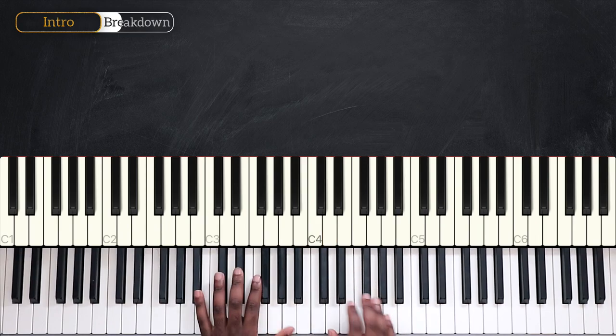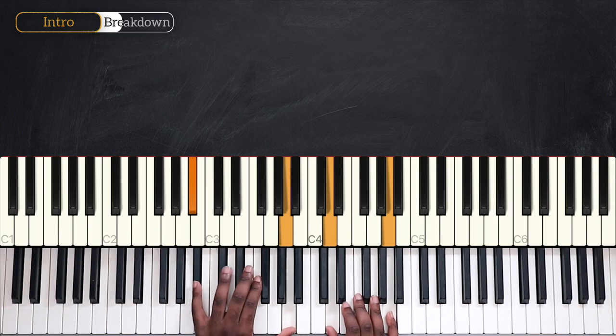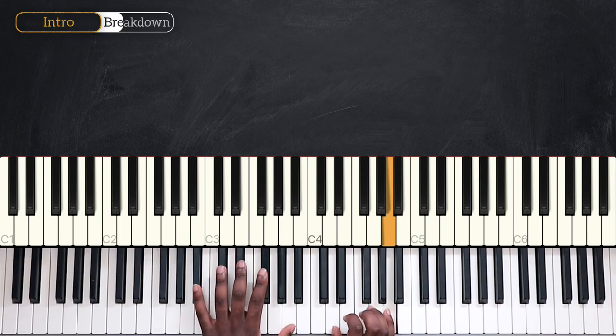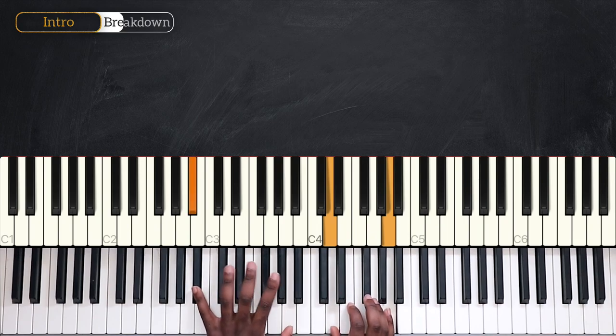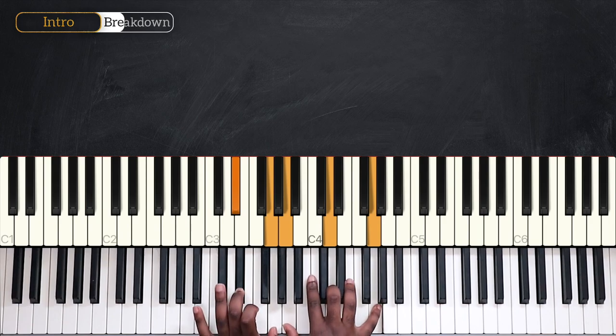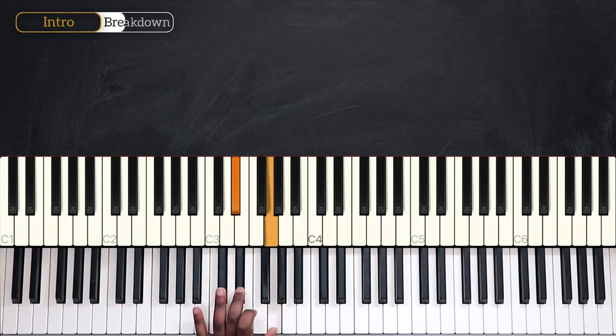I'm going to do the same for A-sharp major seven: playing A-sharp and A on the left, D and A on the right hand. Play the top note, hold it, and then play the rest of the notes. Coming up next, we have D-sharp major seven with a sharp eleven. I'm playing D-sharp and G on my left, A, D and G on my right hand. Same pattern: play the top note, hold it, and then complete with the rest of the notes.